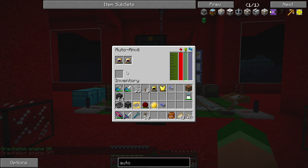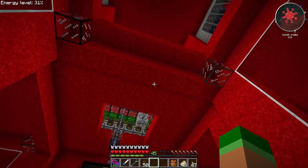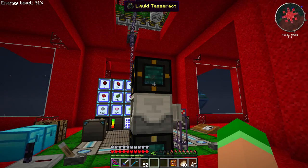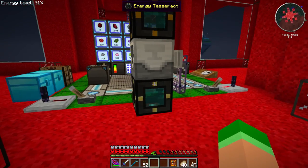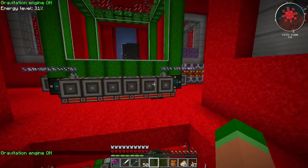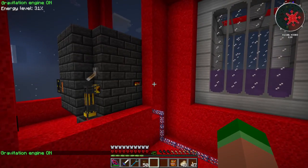So we'll need a separate auto anvil for each type of armor. If we're doing all the gold and all the iron, we'll need a total of eight auto anvils. It doesn't seem like it takes that much power so we can probably run them all off one liquid Tesseract and one energy Tesseract. I'm going to set that up - let's meet back and see how things are looking.